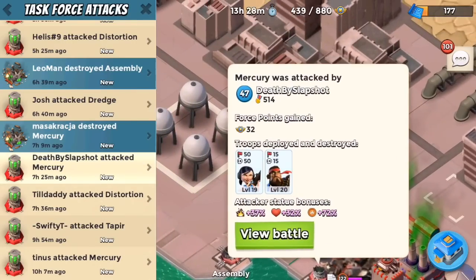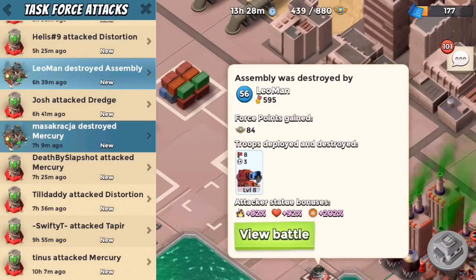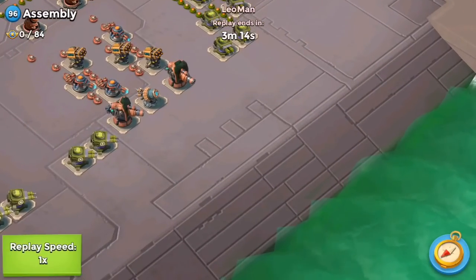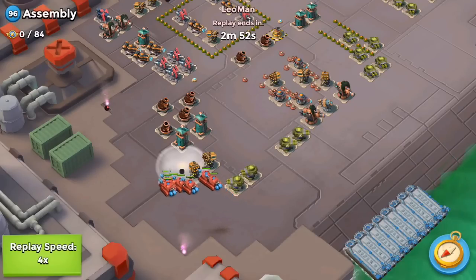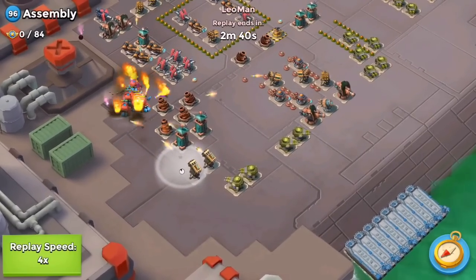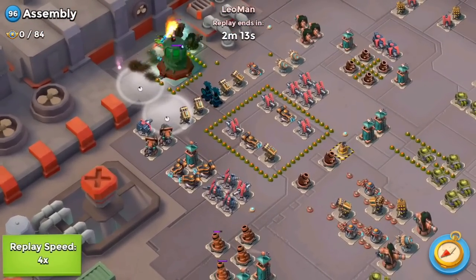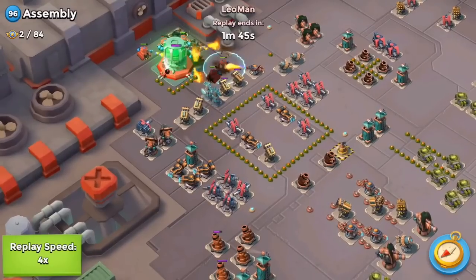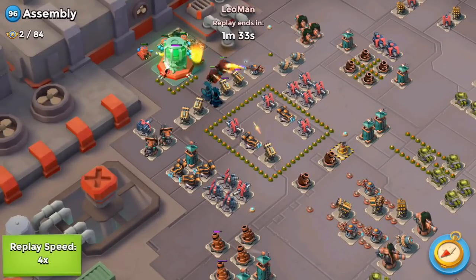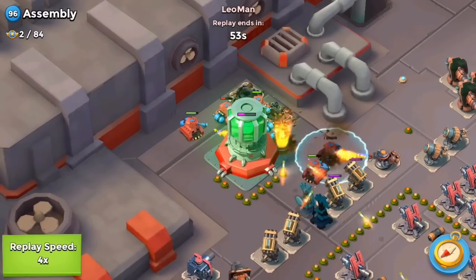Now let's take a quick peek at a few operations that have occurred — I'm not going to go through all of them because there are a bunch of things I want to tell you today. First, if any of you don't have a task force, come join us. If you've left DT or any of the DT family task forces in the past and want to come back, we would love to have you. Our VP requirements are 400 VPs. We have about seven spots available — just send us a request and we'll take you in.